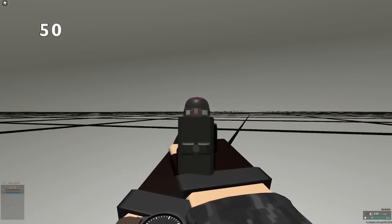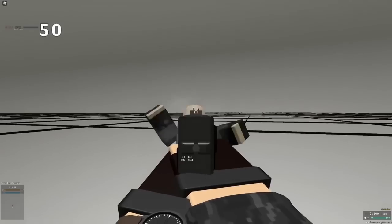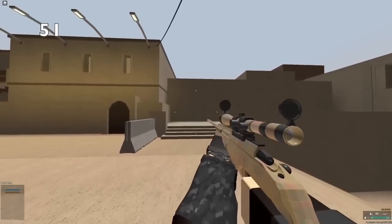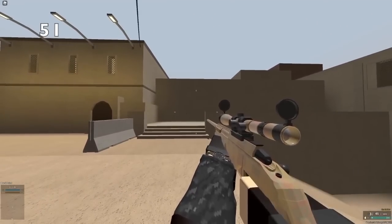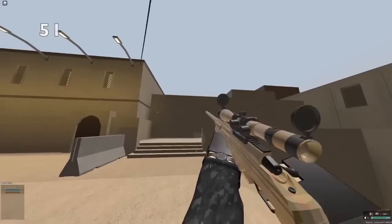Since the video is halfway over, please consider liking. We're trying to go for 10k likes. If you have trouble hitting no-scopes with a sniper, if you stop moving for just a second, your sniper shot will become perfectly accurate, which allows you to hit no-scopes very easily.